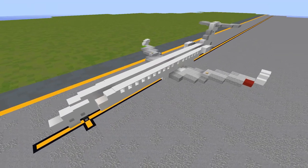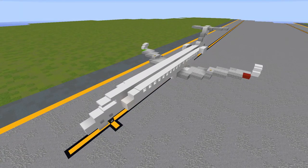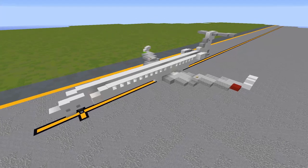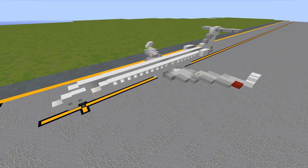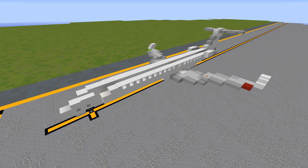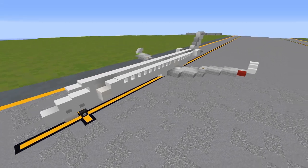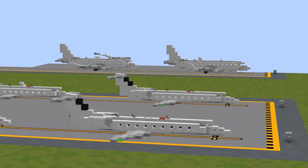As with most of our 1 to 1 aircraft at this point, this is yet another masterpiece by AeroTeam member Mind, who is also responsible for basically every 1 to 1 aircraft on the channel. This is in 1 to 1 scale, meaning that 1 meter is equivalent to 1 block exactly, so if you are building an airport project in that scale, this will be perfectly to scale with all of our other 1 to 1 airliners.